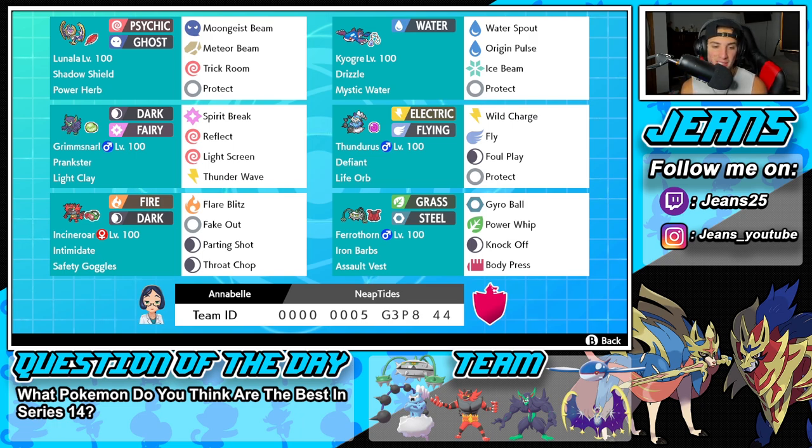Bottom left hand corner is going to be Incineroar. I'm not going to say anything about this Incineroar because this is just a normal Incineroar with a normal moveset, normal ability, normal item. It's just Incineroar, so if you guys really want to check it out, just look at the bottom left hand corner.